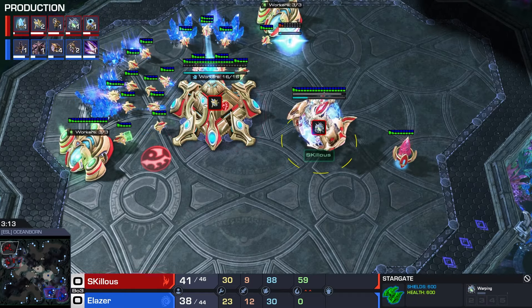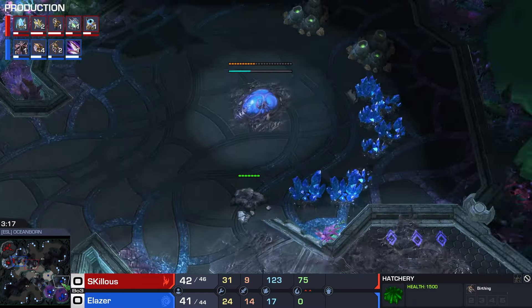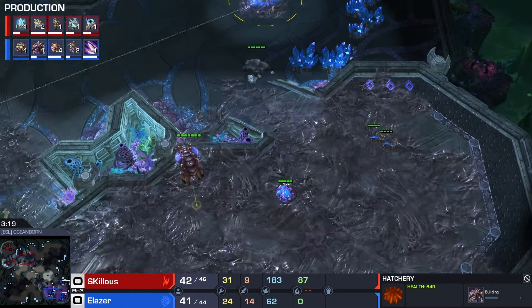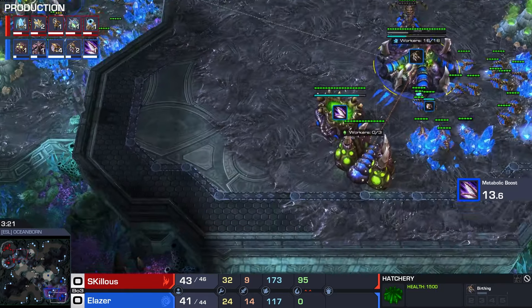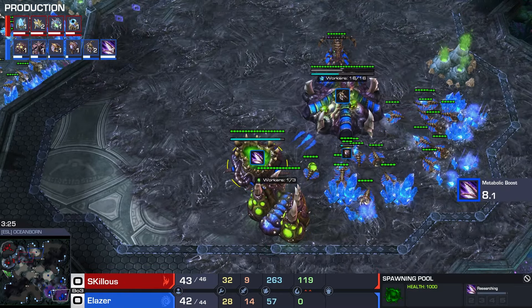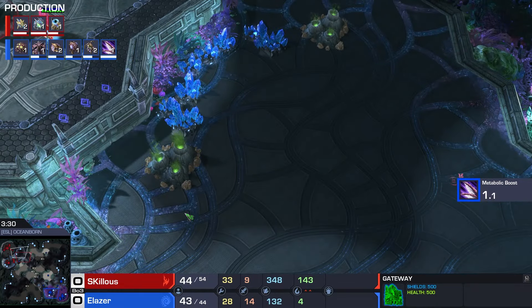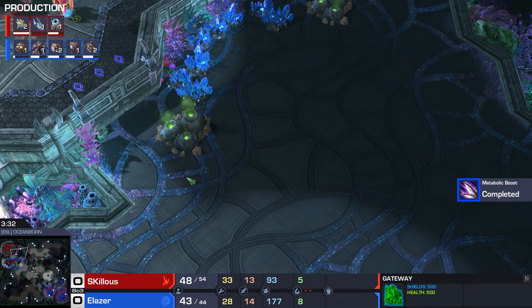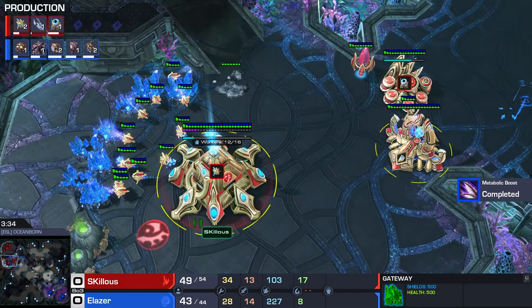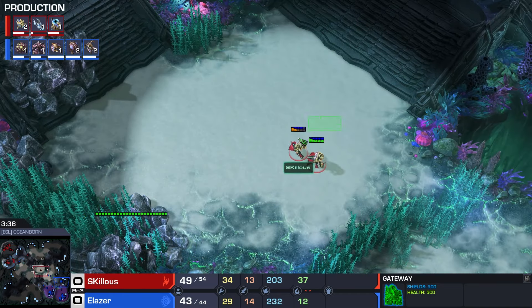If you're the Zerg player, you always try. And if you're the Protoss player, you have to have the knowledge. Third base is going down before a fourth queen. Speed now finishing up, but Skillis doesn't have to commit to making a second gateway. What is he thinking about now? No third base just yet. There's an Oracle now, two Adepts going across the map.